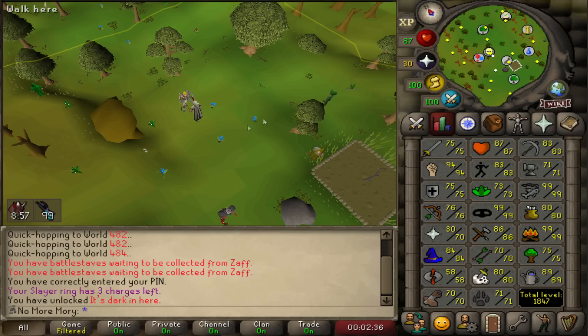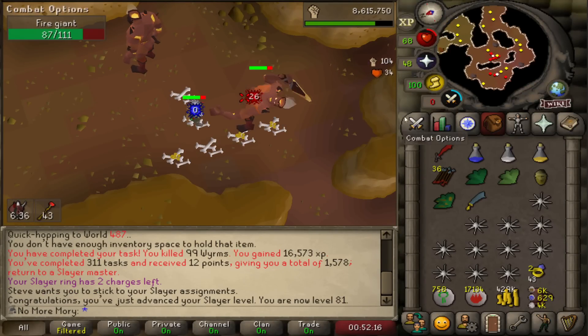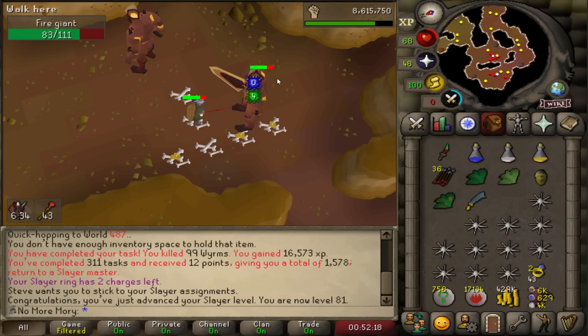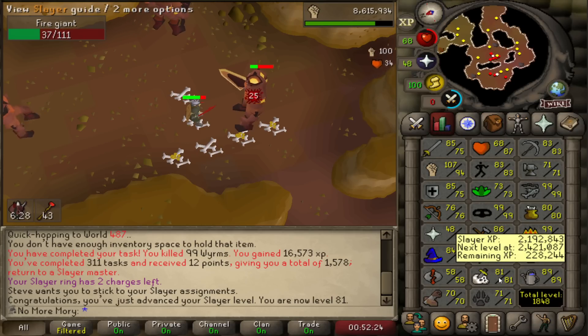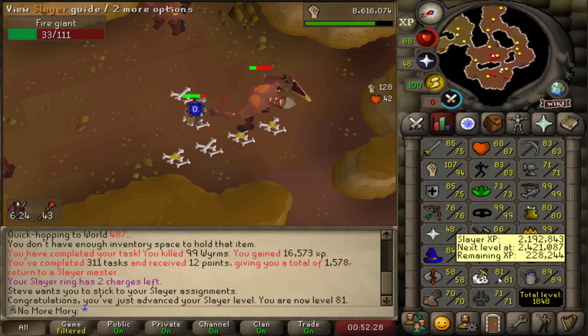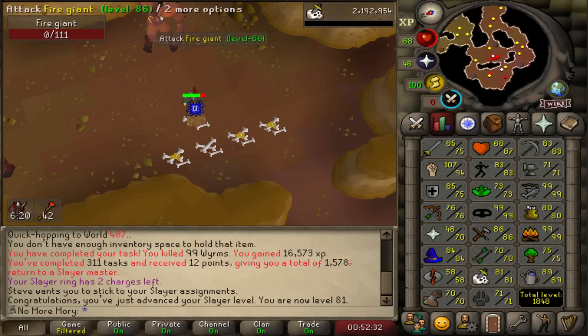Our Slayer level is 80 and a 99 Wyrm task is coming up. 81 Slayer. Slayer levels are coming in not too fast anymore — it's now like a couple days, if not a week between levels. We're working our way up to 85, with about a million experience to go.